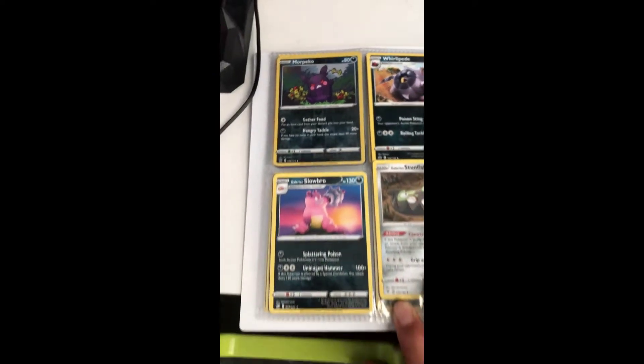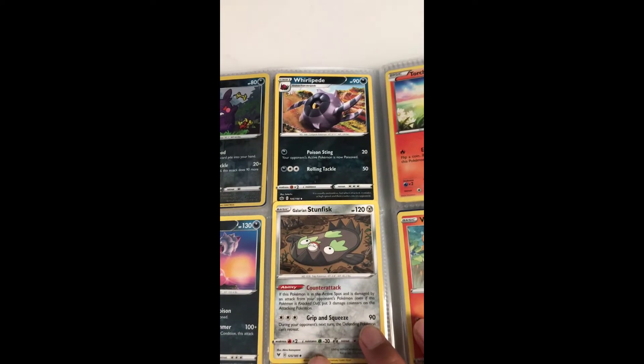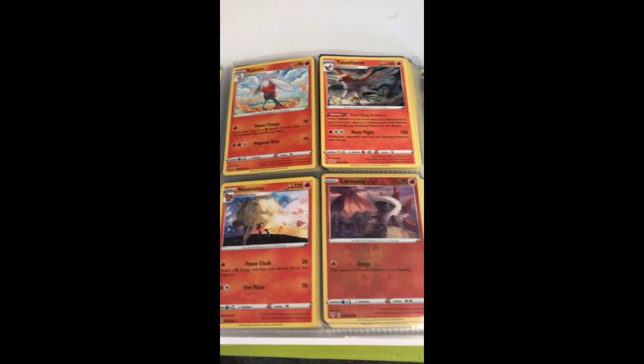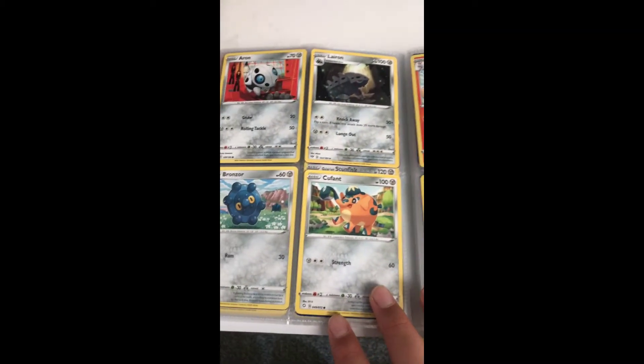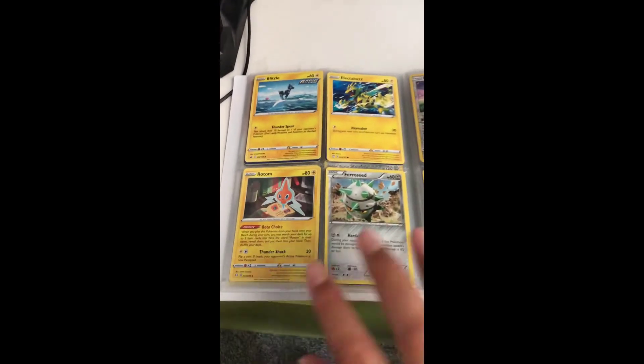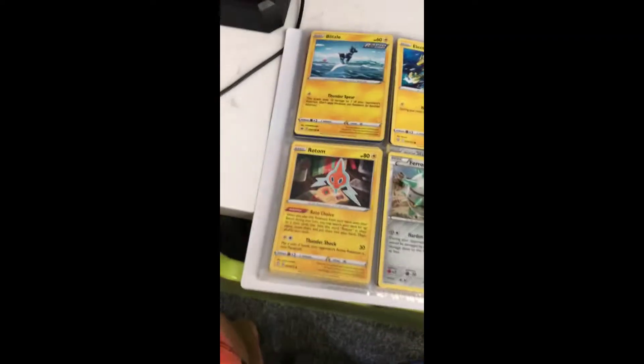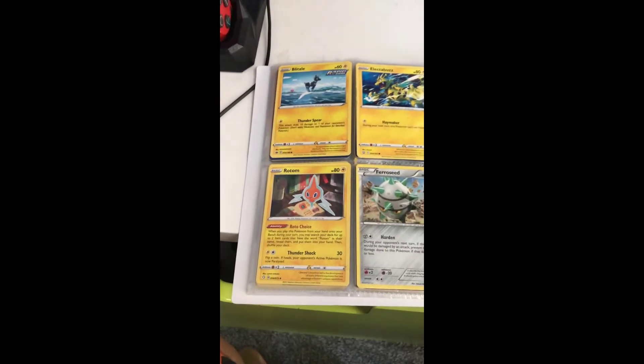Viper, Croconaw holo reverse, Grimer holo reverse, more Piku. My favorite type. Galarian Slowbro, Stunfisk, Whirlipede. Nine Tails, Larvesta, Galarian Aron, Bronzor, Electabuzz. Okay, these are getting a bit boring because they're all commons and commons, except some of them are holo and some of them are a bit rare.